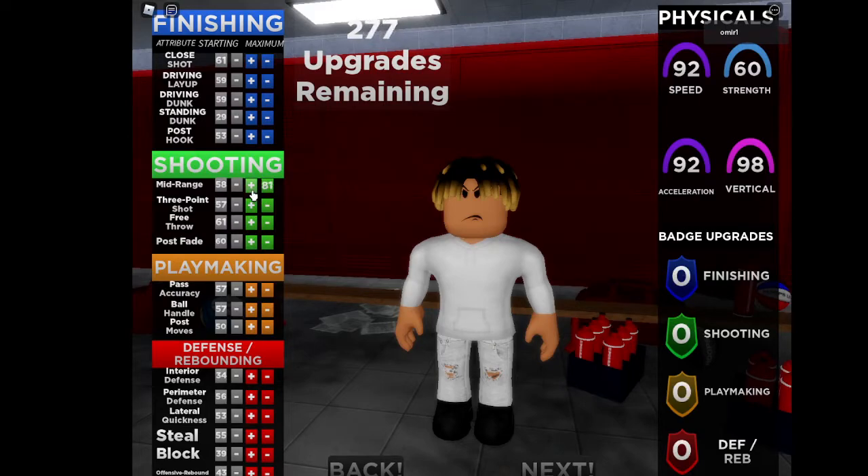Y'all gonna hear it again. Mid range, all the way up. Three pointer, all the way up. Driving lay-up, all the way up. Driving dunk, all the way up. Perimeter defense, all the way up. Interior defense, all the way up. Ball handle, all the way up. You don't need pass accuracy — only use pass accuracy if you need badges, but it's only one of you on right now, so I don't see why you'd use it.